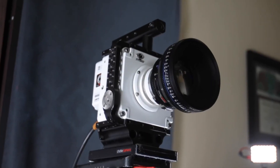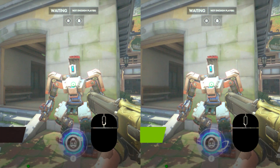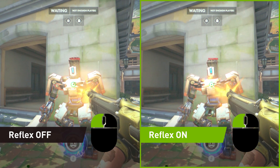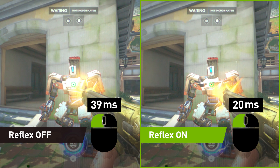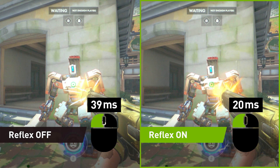Using a 1000 FPS high-speed camera, we can look at latency in slow motion. At 144 FPS and Hz, which is considered to be the competitive standard, Reflex saves up to 19 milliseconds of latency — a 40% improvement. You can see how Ash's rifle fires much sooner with Reflex on.